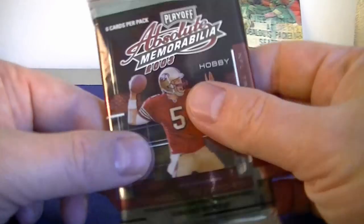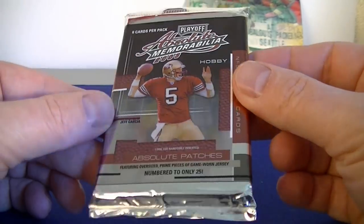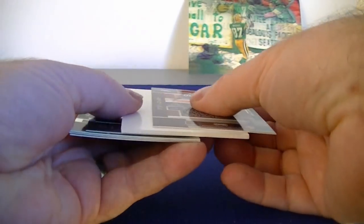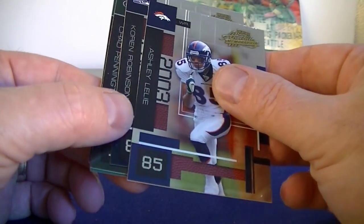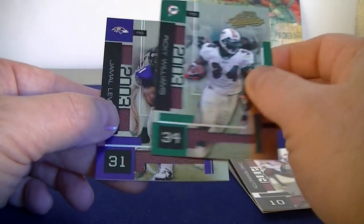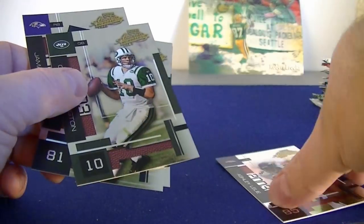Now we've got a hobby pack — this might be the only hobby pack in the break. 2003 Absolute Memorabilia. There's a thick card in there — might be another decoy — and it is. Pretty looking cards, not bad. Chad Pennington, Ricky Williams again, Jamal Lewis. I think it was all base cards, no parallel or anything.